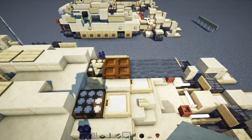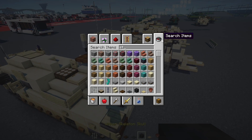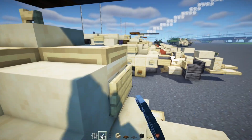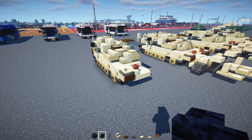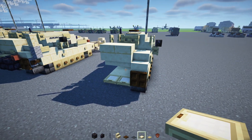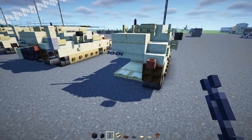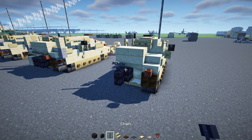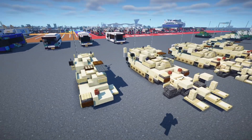Add a dark oak trap door over here for the machine gun, then gray carpet. If you have a barrier block in creative you can use that; otherwise add in a string — it's sort of invisible — and add gray carpet so it sticks out. Next, in the back we'll add in birch trap doors two blocks wide, a flower pot on the edge for light, skip a block and add a chain going horizontal. In the middle add a polished blackstone brick block and a polished blackstone brick wall. That's pretty much it for this side.